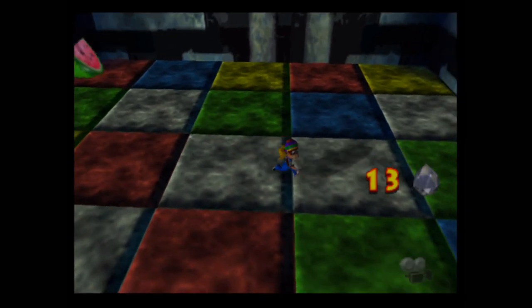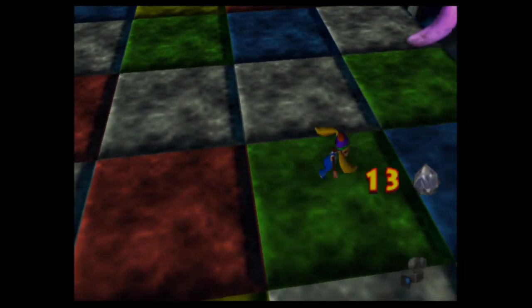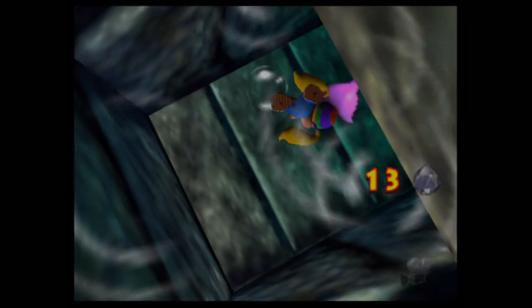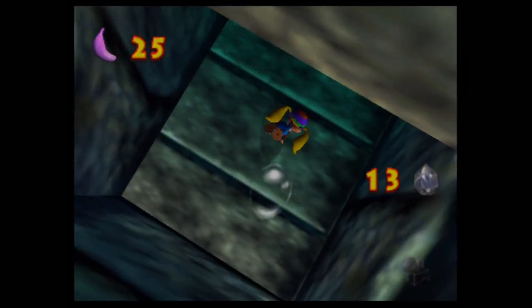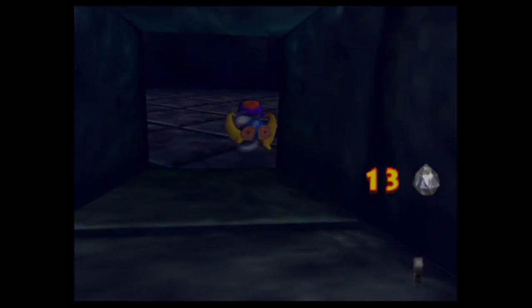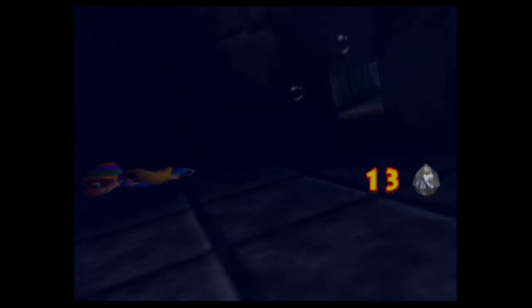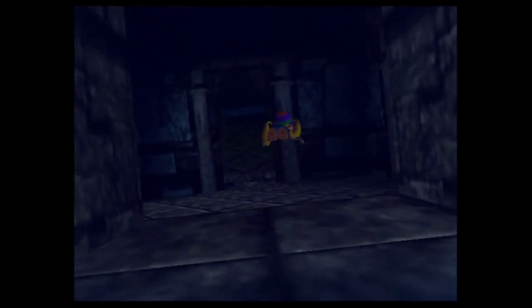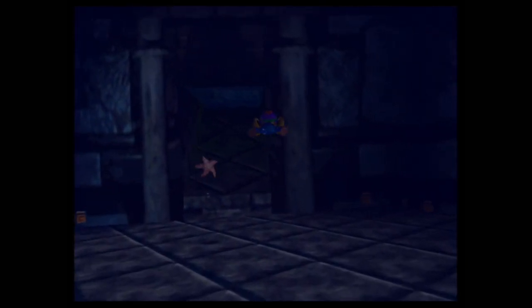There's another golden banana right there, only accessible using Tiny Kong — because as you can tell, we actually transform into a mini-monkey transformation. This allows you to fit through mini-holes that Donkey Kong, Diddy Kong, or Lanky Kong cannot. Using those special abilities also costs Crystal Coconuts, so keep that in mind.